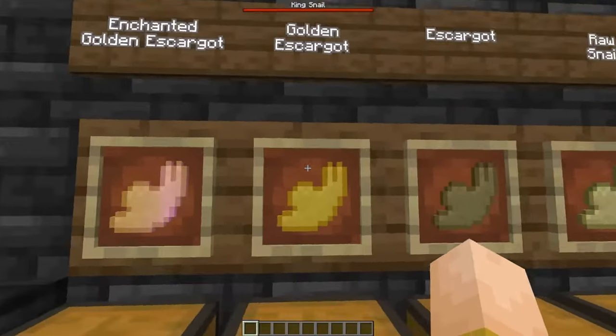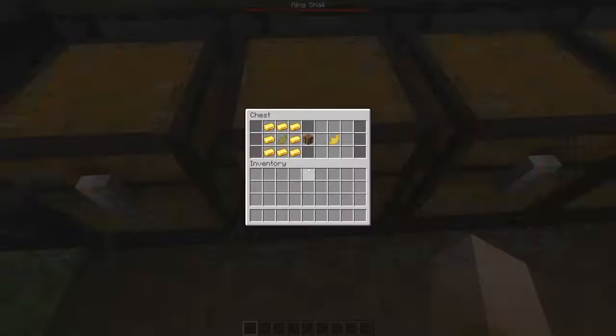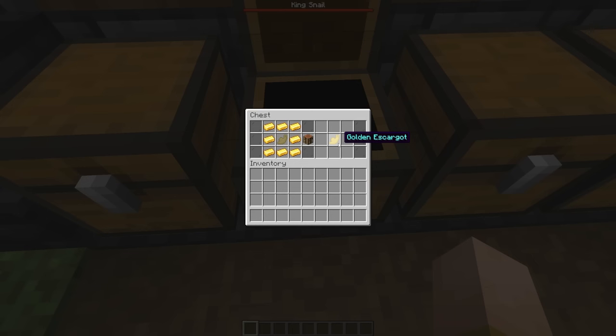The escargot can be crafted into a golden escargot, which uses pretty much the same recipe as a golden apple, except with an escargot in the middle. It gives you the exact same hunger, saturation, and effects as a golden apple. There's not really a reason to use this over a golden apple, but I just thought it'd be fun, so I made it.